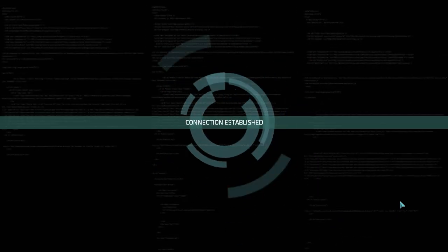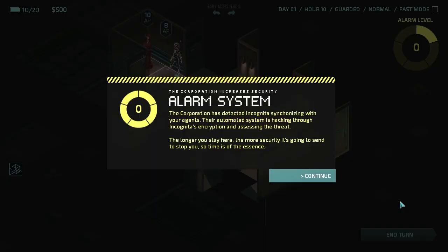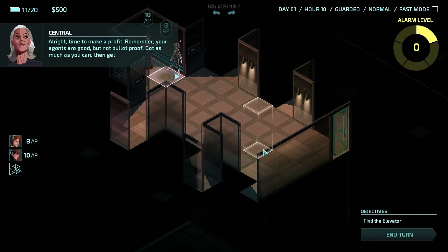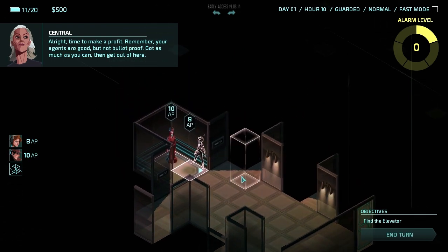Okay, let's start this mission. I'm a little nervous to see how this goes. Connecting established, synchronizing. The corporation is detecting Incognito and synchronizing with our agents. Their automated system is hacking through Incognito's encryption and assessing their threat. The longer we stay here, the more security they're going to send to stop us. Time is of the essence. Remember — our agents are good but not bulletproof. Get as much as you can and get out.